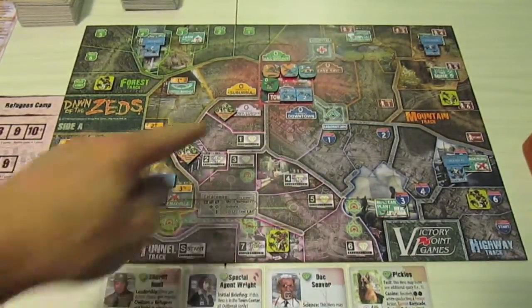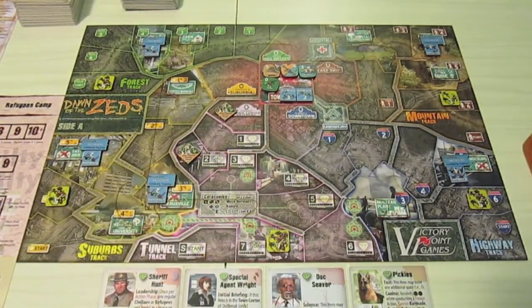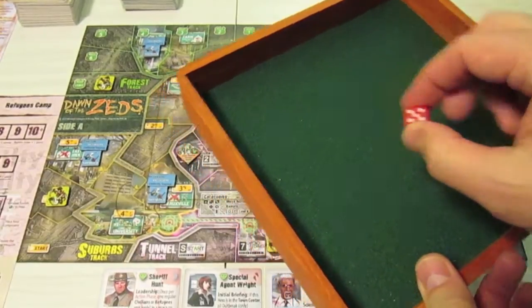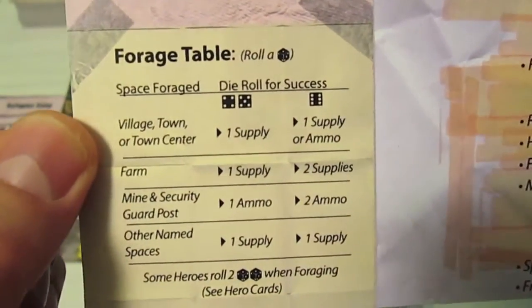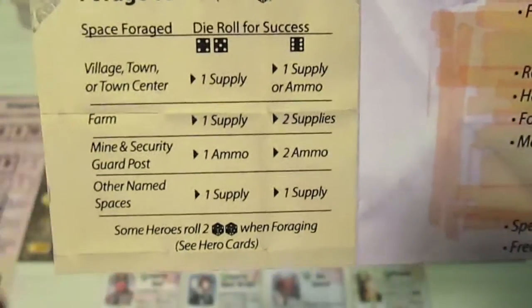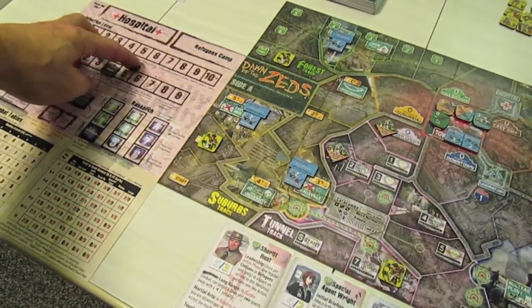The sheriff can order a civilian around — he's going to order one of these civilians to go forage for supplies or ammunition. We roll one die and get a five. On a village or town center, a roll of four or five gives us one supply; a six gives us a supply or ammunition of our choice. Since we lost that supply earlier, we add it back — we're back up to five supplies.